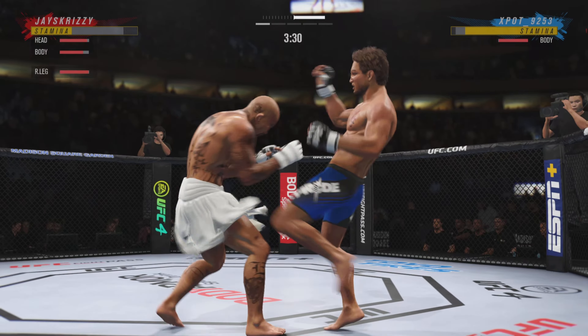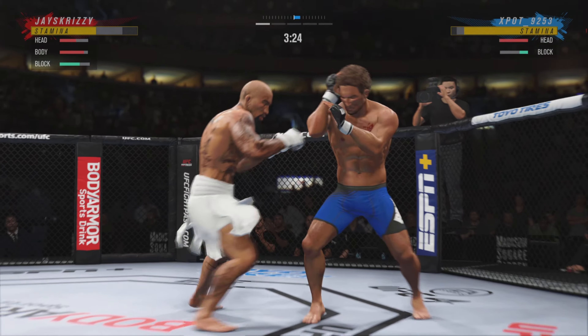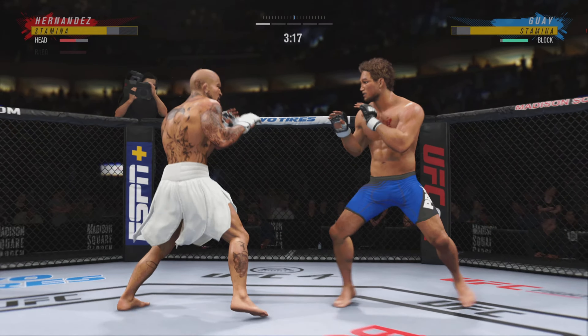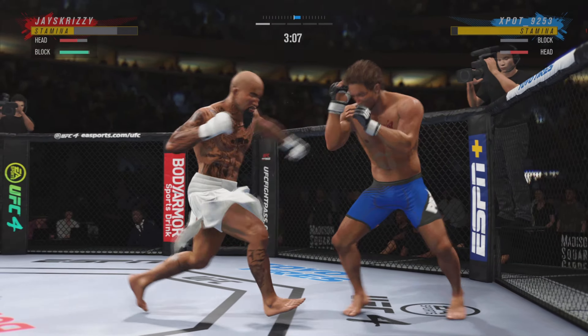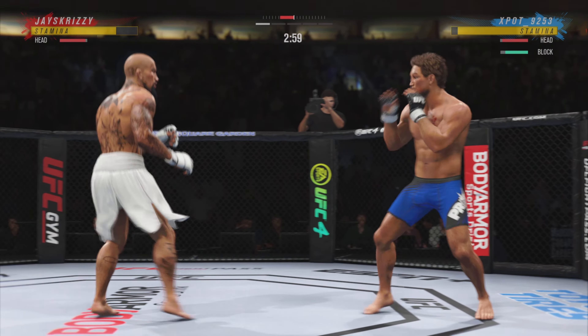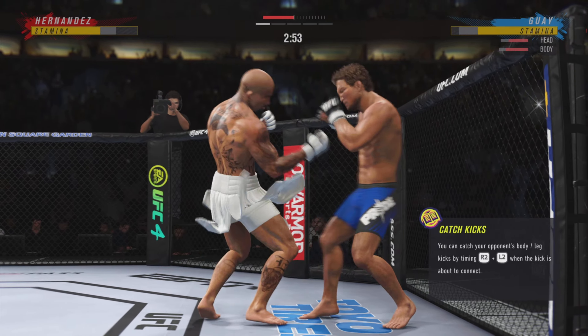Just inches away from landing one of those big right hands. Look at him whip his hip into that kick. Lands flush with that right hand. DC, it didn't take him long to find his range here tonight — his timing is on point. What a right hand by this young man. Such a fast leg kick.